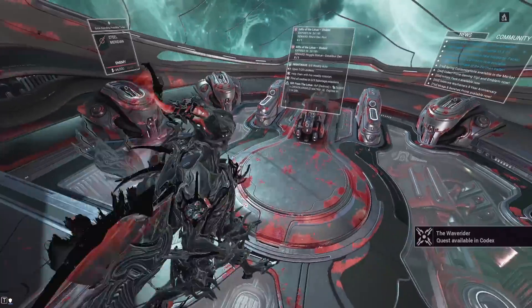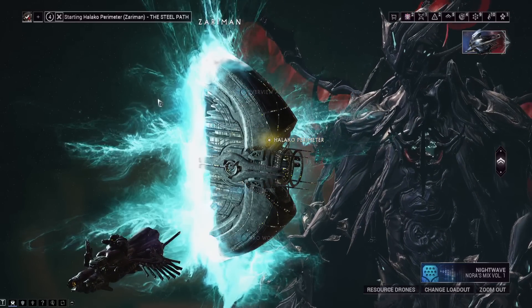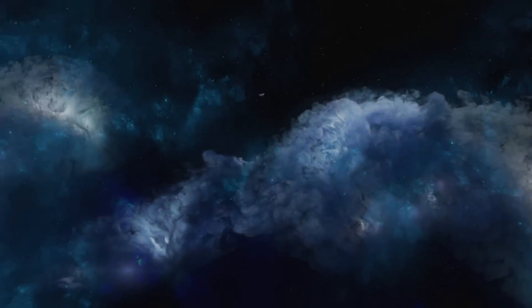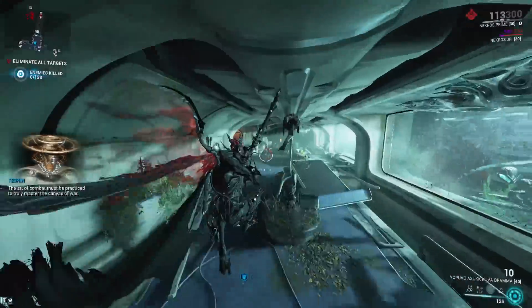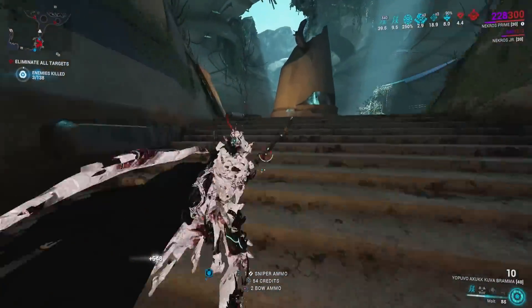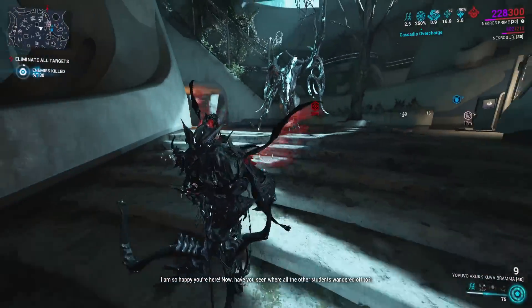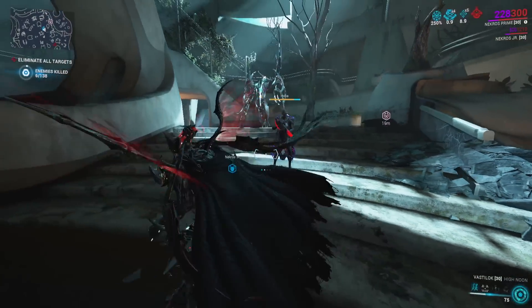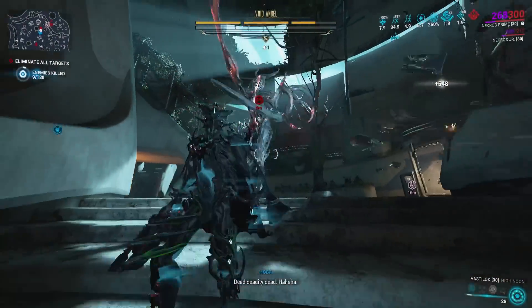Now we're going to do a quick run through of a Void Angel on the Steel Path. For the squad DPS phase to make sure you're skipping the orb phase every time, have four people with Void Strike and really good amps. For the first DPS phase when you go into the Void Realm, have two people pop their Void Strike — you'll probably be able to kill it. On the second phase, have the other two use their Void Strike. I'm going to call in Hoba now too, strip his armor, and Hoba's going to kill him and spawn camp him. Light attack into forward light attack to strip the armor.